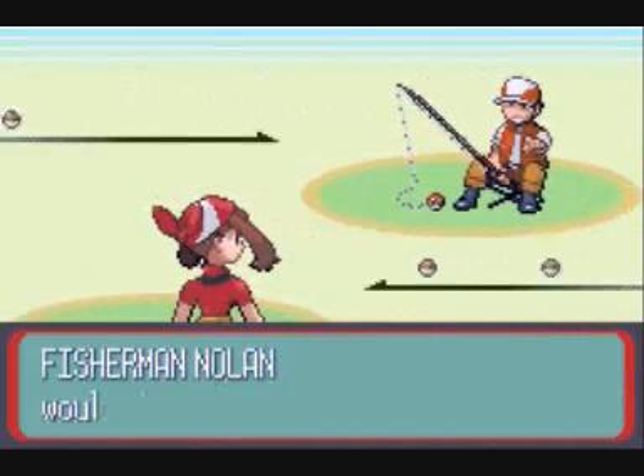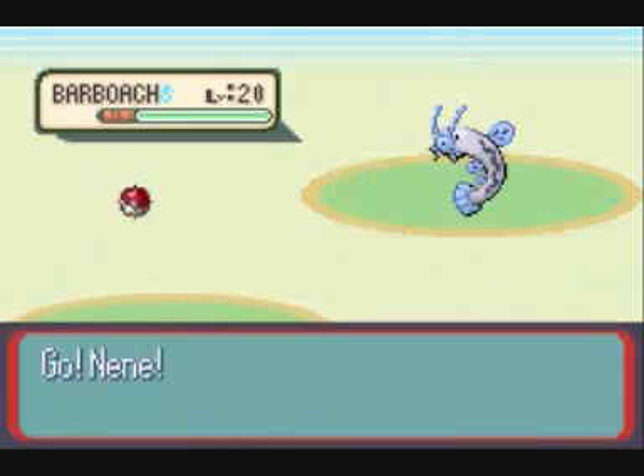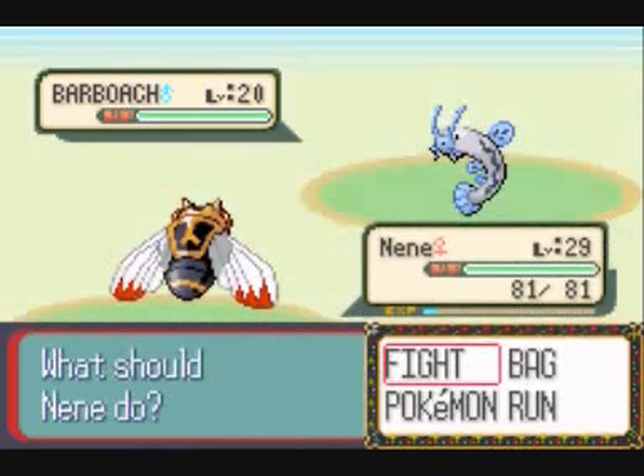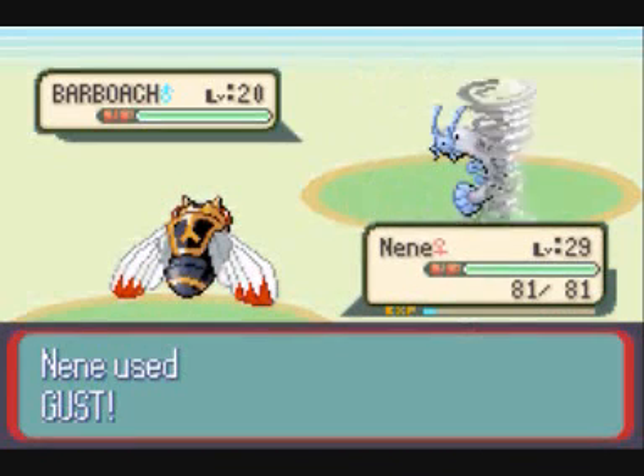Now we move on to the route just after Fallarbor Town but before Meteor Falls, to battle a Fisherman who has a Barboach, which is a Water-Ground type, weak to Grass type attacks, and that is about it.